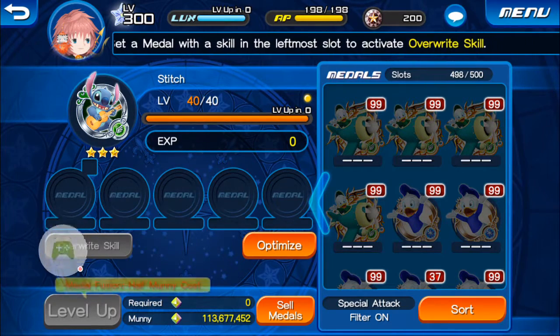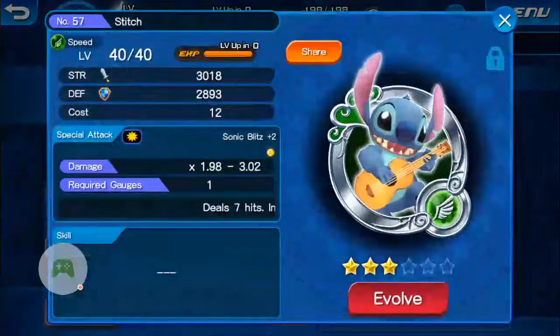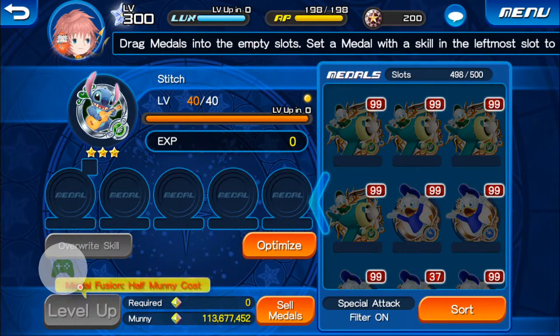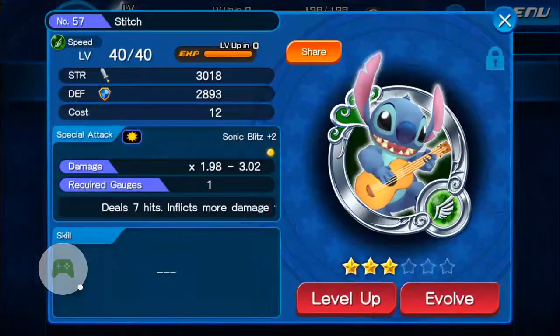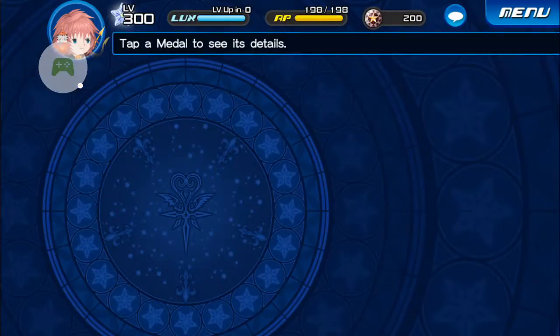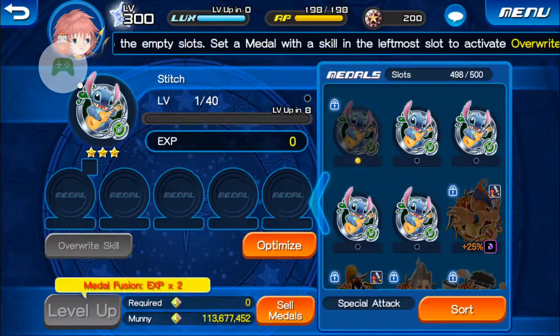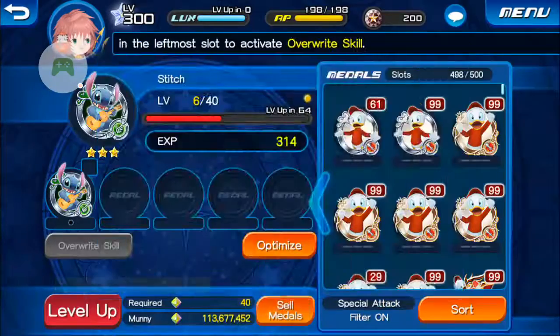Now you'll see that there is only one orb next to this three-star stitch, so we can't fuse any more stitches onto it. So for now we're going to lock this and go over to the next one and do the same thing — put another three-star stitch into it and level it up.